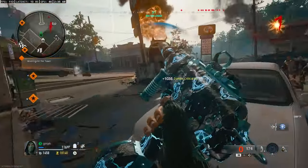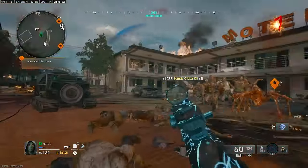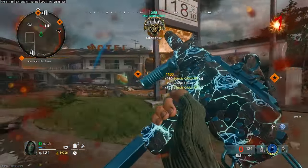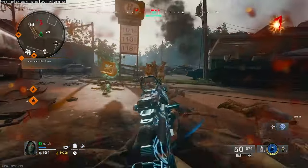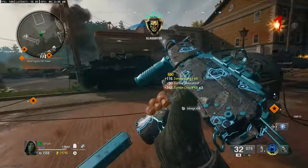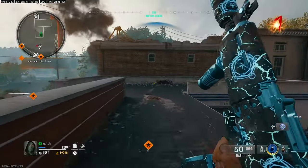You basically just want to stay in the spawn room on Liberty Falls until about round seven or eight — kind of judge it by the amount of points you have — so you can open up the whole map and pack-a-punch. We're basically going to be doing the Easter egg up until a certain step, and that starts with building the jet gun.